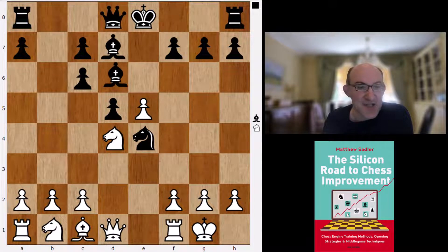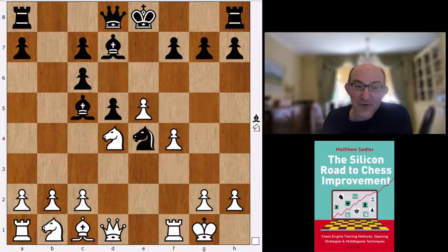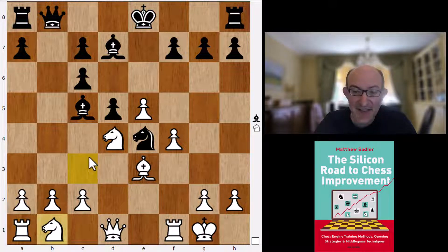After f4, Ne4, Bb3, Qb8 is Stockfish's idea. There's a previous game Adiban against Ganguli 2021 where Adiban played b3 - surprisingly a restrained move. Gawain suggests a pawn sacrifice with Nc3, which is very interesting.